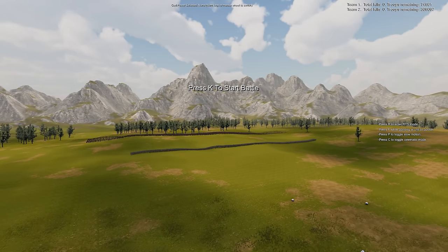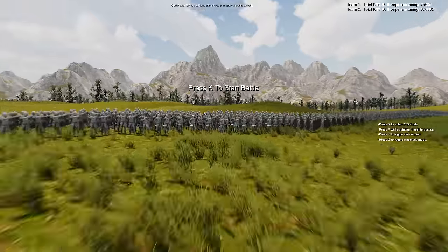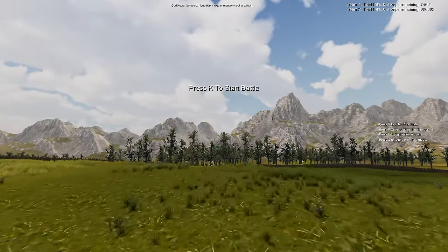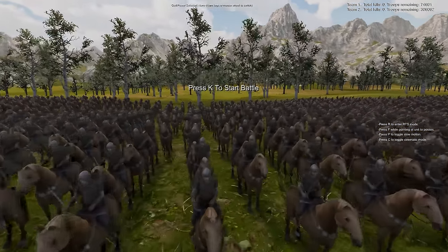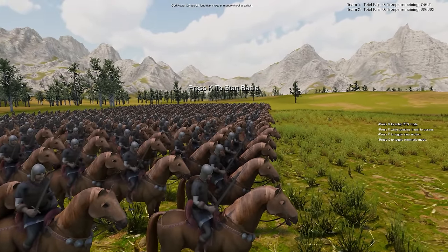The strange thing with Ultimate Epic Battle Simulator 2 is that there's no cavalry. But thanks to mods they brought them back. So we have 2,000 foot soldiers and then we have 4,000 cavalry — these are the ones from the first game that had to be brought in by mods.